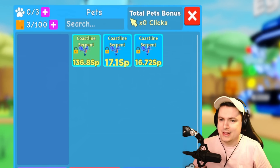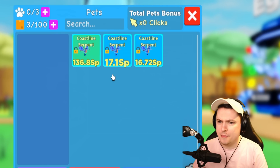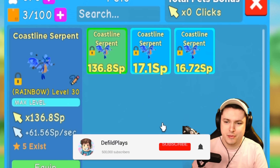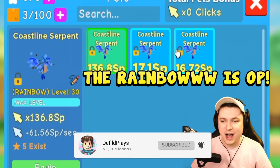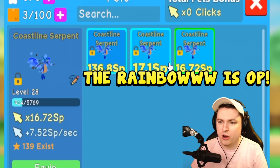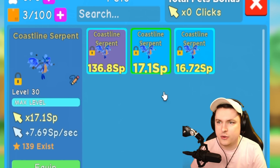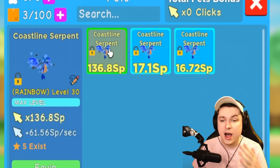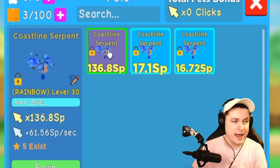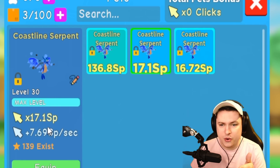He has the new secret pets - the Coastal Serpents - and he has a full team of them, including one rainbow version! There are currently only five of these in the game, which is absolutely crazy. There are already 139 of them hatching right now, which is insane. There's a two times luck event going on, but there are only five rainbows at this moment.